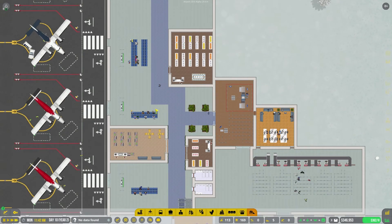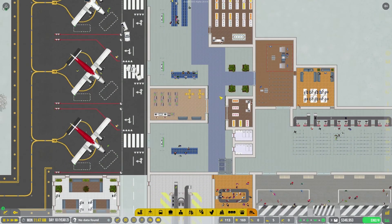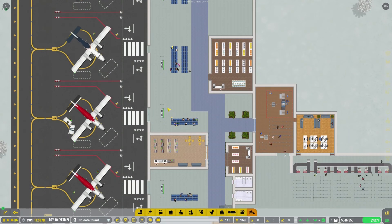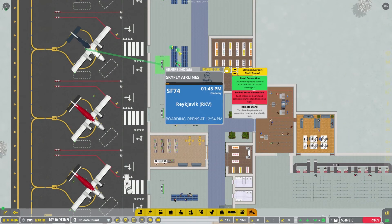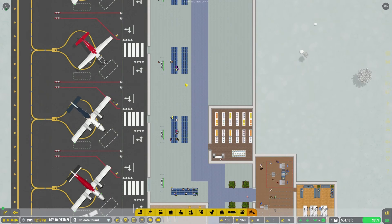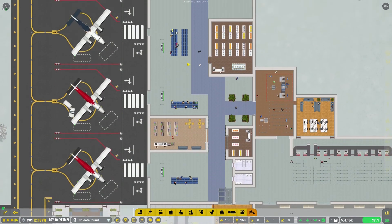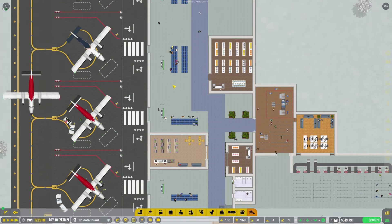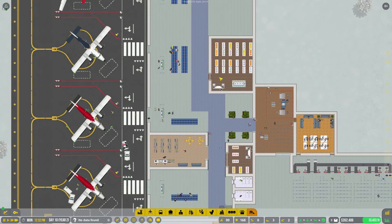What do we want to do? Let's create more shops here. I might want to hang on — let's consider reorganizing the way the terminal works. I don't want to delete the check-in desks because it'll cause problems, but we can delete the chairs and set them up a different way. I don't want to delete that shop either.